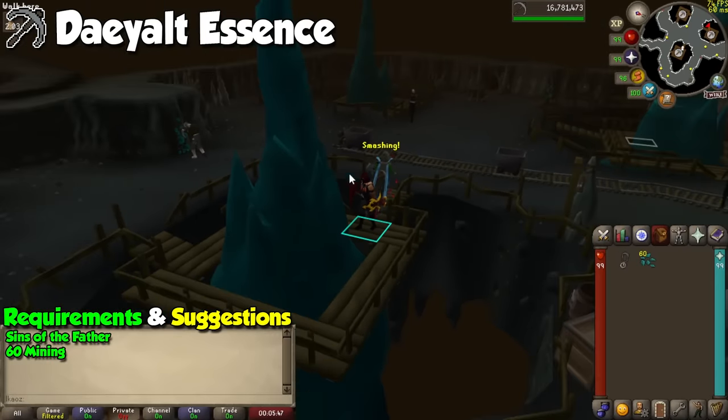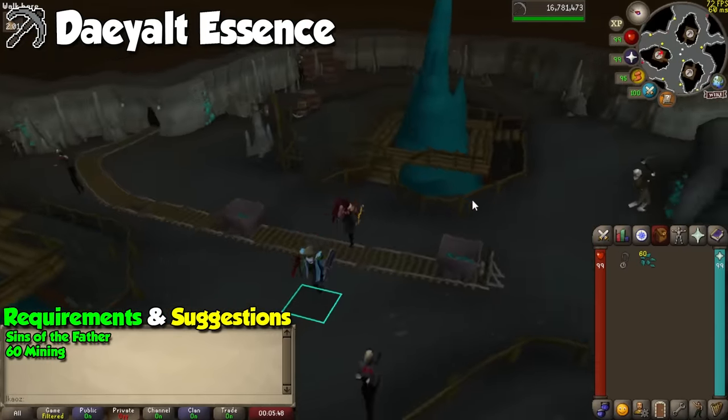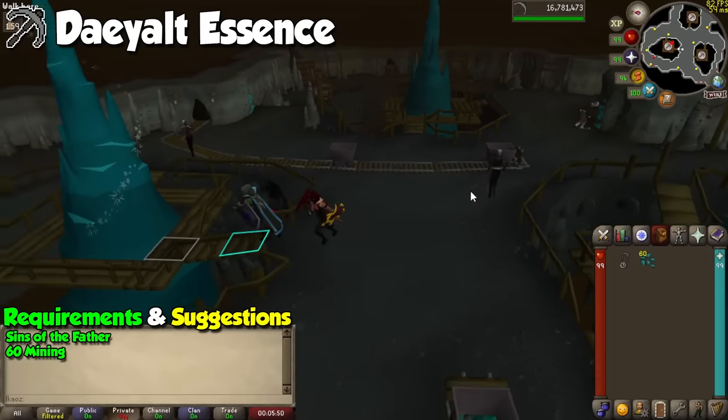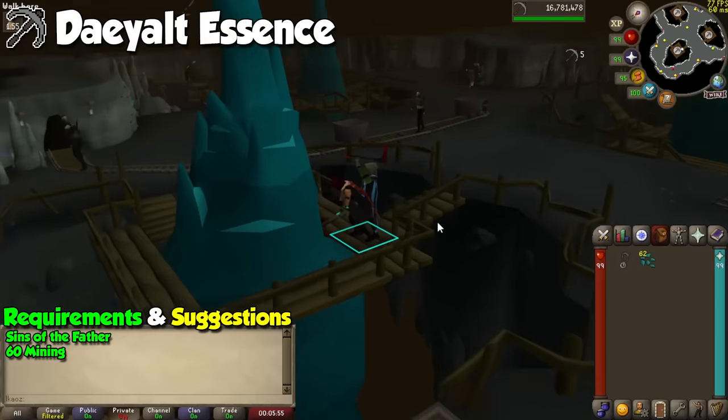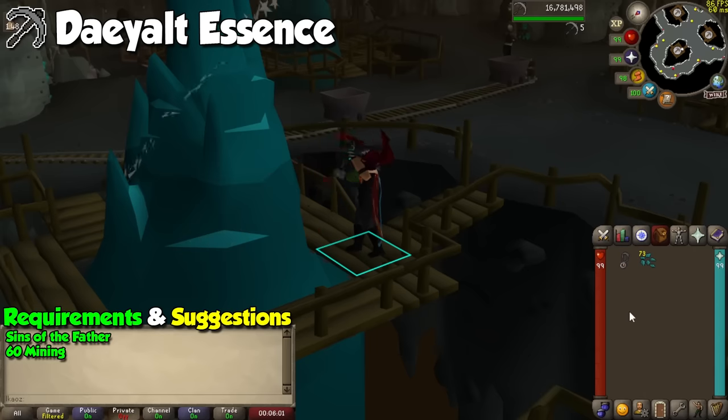Also locked behind Sins of the Father, we can go to the Daeyalt Essence Mine in order to get Daeyalt Essence for Runecrafting. You will need to click on the glowing rocks, and they cycle roughly every minute, which is pretty generous considering other methods we have seen so far. This will of course be a great benefit for Runecrafting gains in the future, so two birds with one stone.